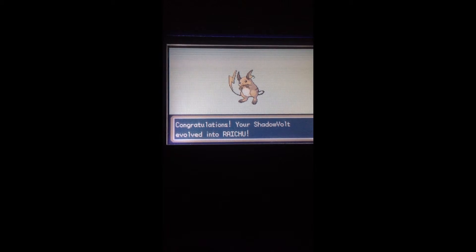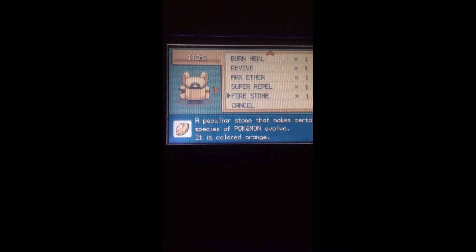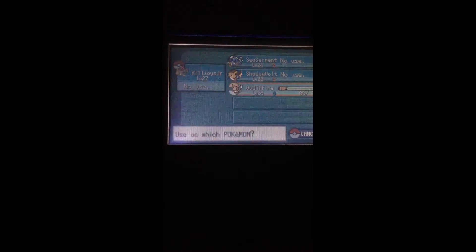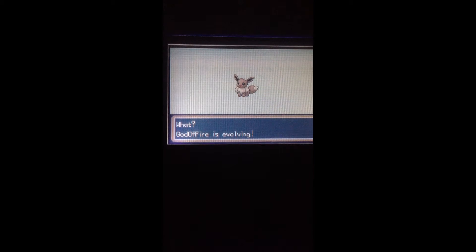Raichu can't really learn that many moves — in fact, I don't think it learns any moves after you evolve it, maybe one or two. For the most part it's not gonna learn any moves, which is why I need to get a TM to get rid of that Mega Punch.